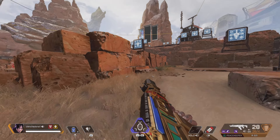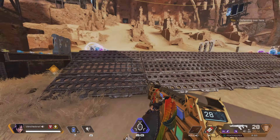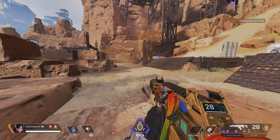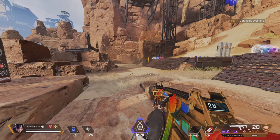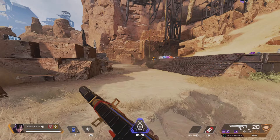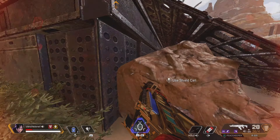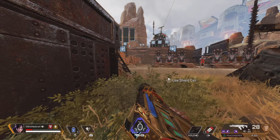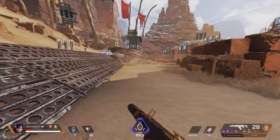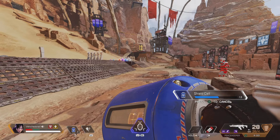The zigzag can help you get into cover. Say there's cover over there — you can bunny hop to it. You can use it while healing as well, but if you want to heal and bunny hop, you're going to run out of momentum after a couple hops. It can give you just a little bit more of a push forward when you're trying to heal, which could be that extra push you need.